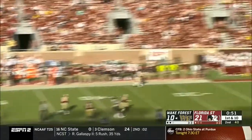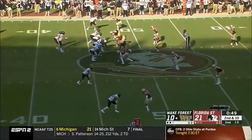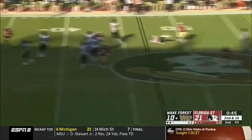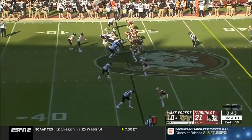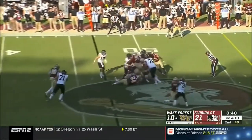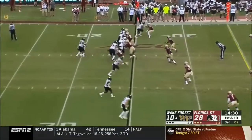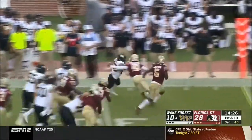Hartman taking a shot deep down the sideline — well incomplete. Trips formation down the field for completion. Hartman — incomplete. Who's Wake Forest going to block and how? There's Carney, cut down. There's a low snap to Hartman — able to recover and get it to Palmer.